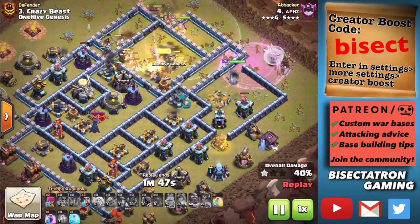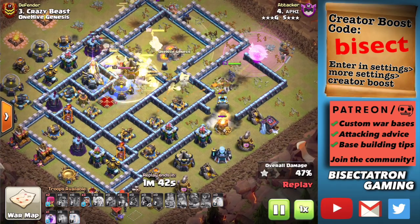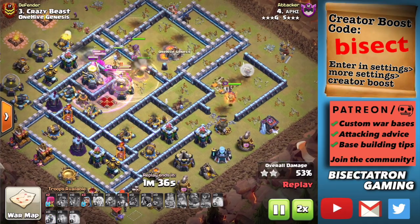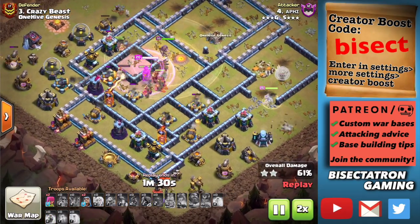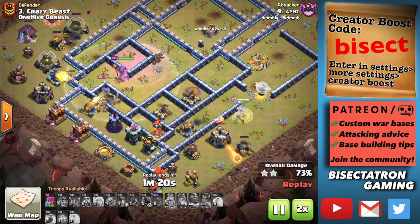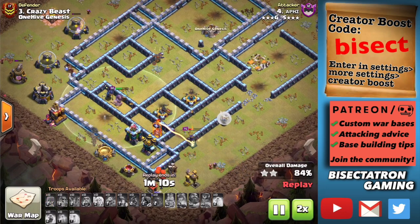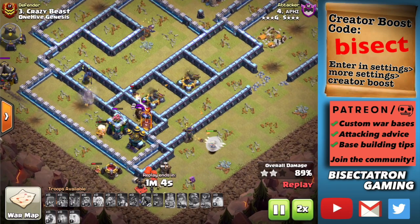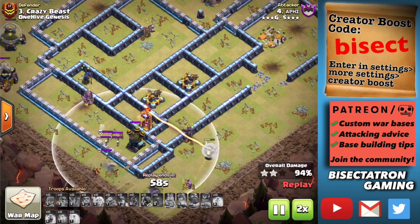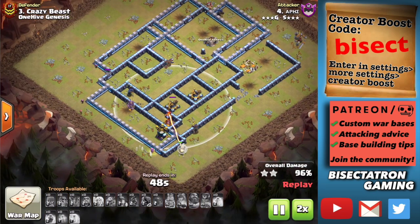This attack is not going to be successful — might even be a time fail. The Queen gets locked onto and goes down to those X-Bows, but had she still had her ability right there, she could have taken out the single inferno and maybe come back around for those X-Bows — we're looking at probably a three-star had the Queen still had her ability. The headhunter forced it to be used early, and once again, that's just one headhunter. I want to focus on that because a lot of people still want to use a Lava Hound or different CC type they're used to, and committing just six troop space is really not a lot — just to get your toes wet with the headhunter.